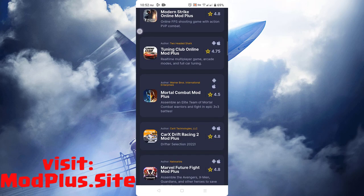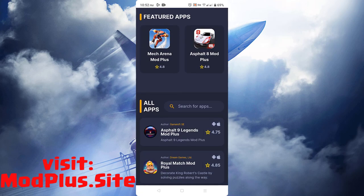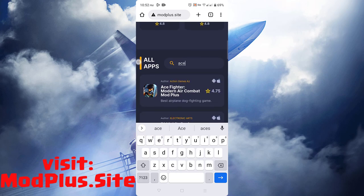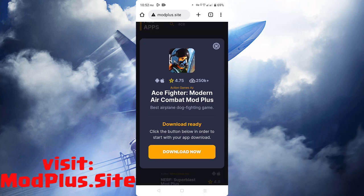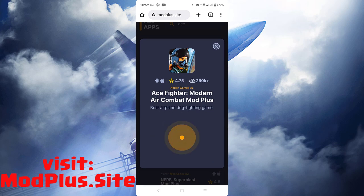You can scroll down or use the search bar to find the game. Click Download Now and wait for it to finish installing.